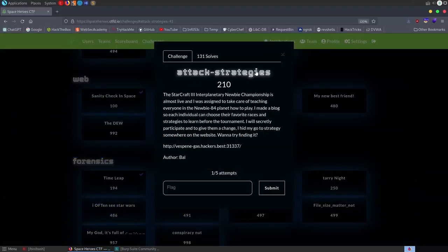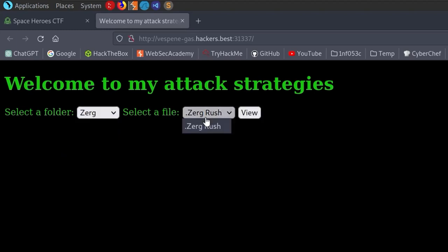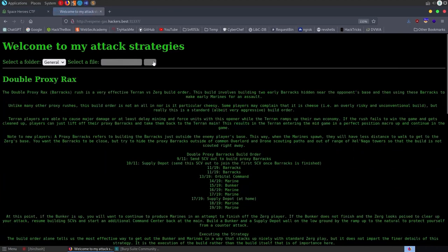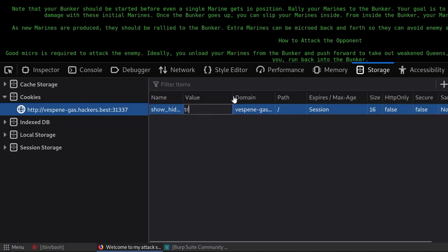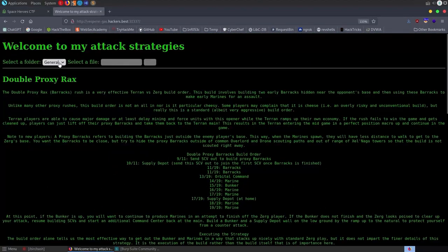The second challenge is called attack strategies. Let's open up the link. We get to this page with a dropdown where we can select general, terrans, protos, or zerg. We select one and view it — it brings up a lot of text. Let's do F12 and see if we've got any cookies. We've got 'show hidden' set to false, so I'm going to set that to true and refresh the page. That's refreshed and we've now got flag.txt showing up.